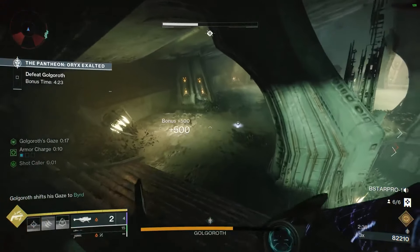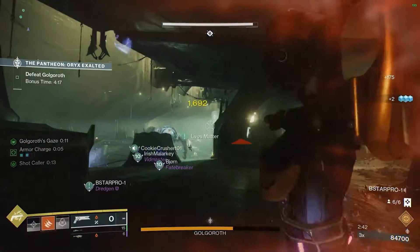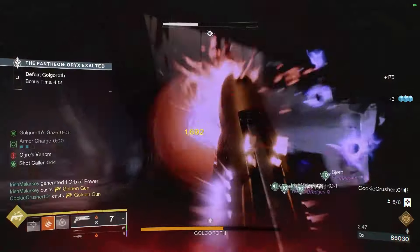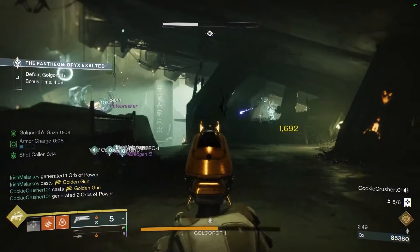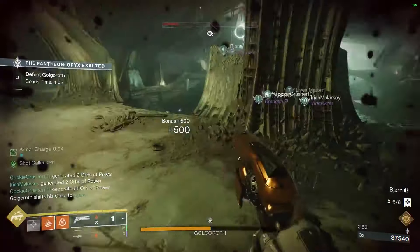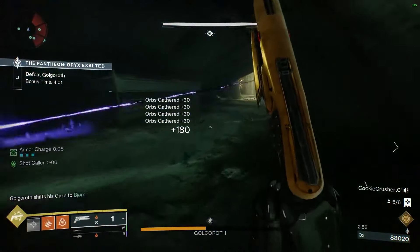You'll have a little countdown in your bottom left buff timer essentially letting you know how long you have the gaze. Once you get down to the last 3 seconds, your other teammate needs to shoot the back of Golgoroth's neck and steal the gaze as well. If you do this efficiently enough, each gaze taker is going to have 3 phases where they'll need to steal the gaze and stand behind their team so that the others can do damage.